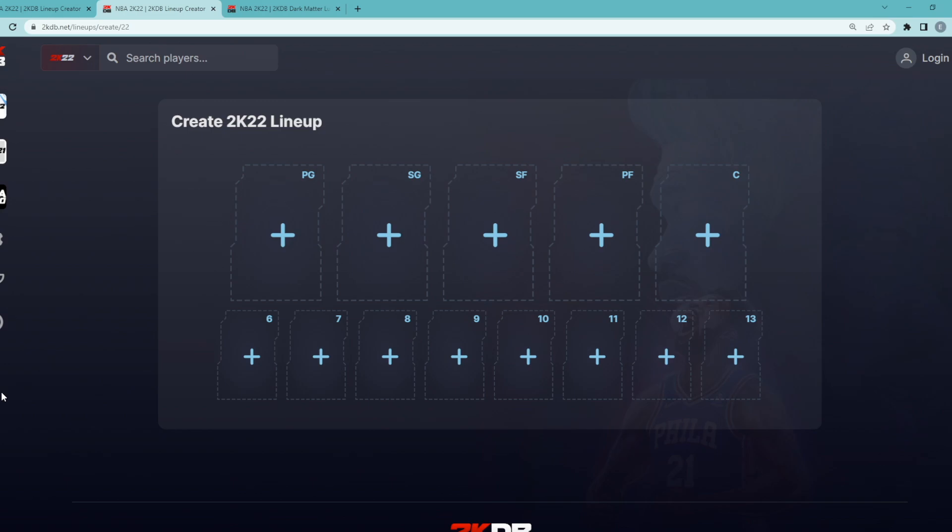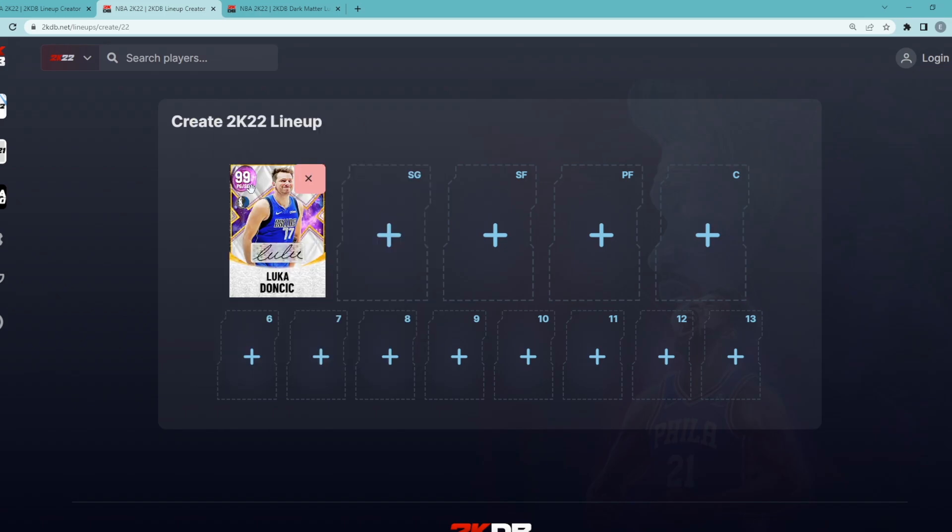In this video, I'm going to be building the best possible team for under 1,000,000 MT in NBA 2K22. Our starting point guard for this million MT squad builder is going to be the Dark Matter Luka Doncic.